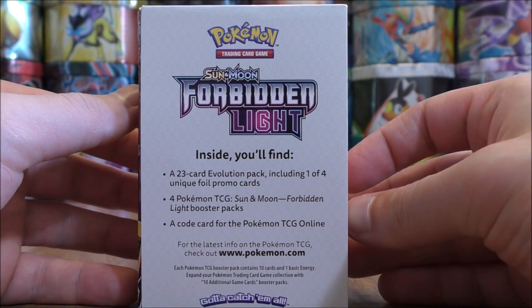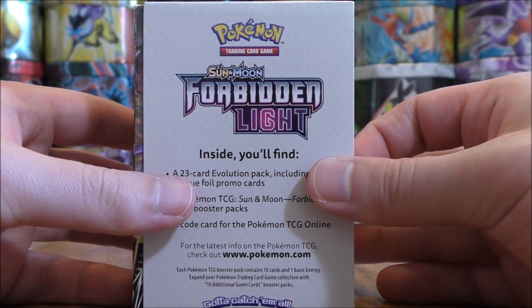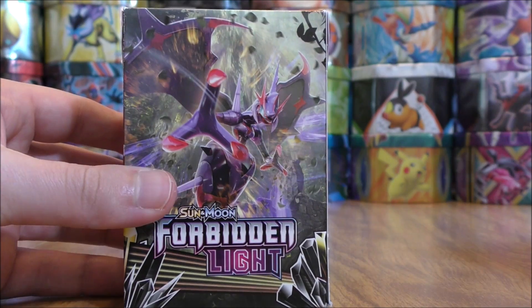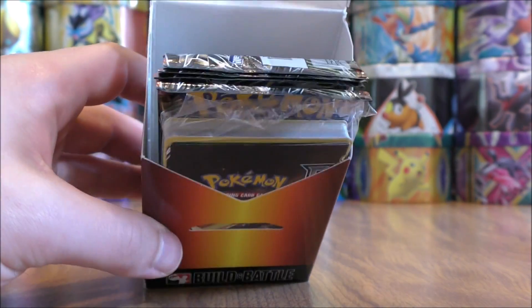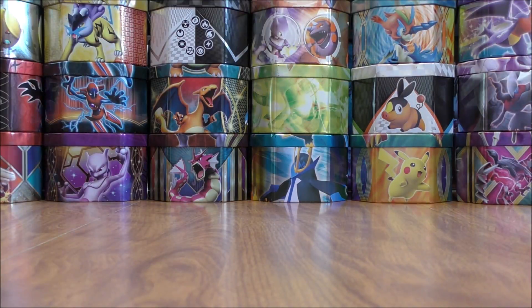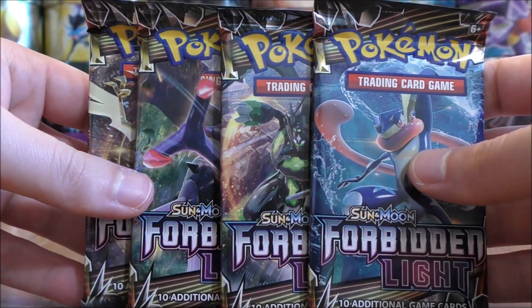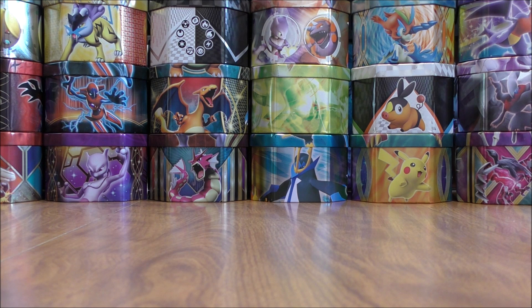On the back you can see everything that is on the inside. Forbidden Light is based around Ultra Necrozma. You just slide it open like so, flip it open and there's everything on the inside. Here are the four booster packs of Forbidden Light, the checklist for the set, and then the 23-card evolution pack, the online TCG code card, and then the special pre-release Black Star promo.